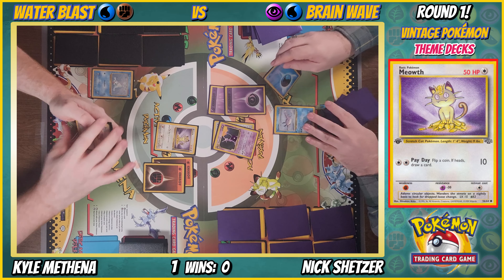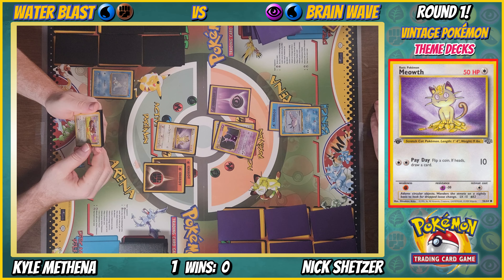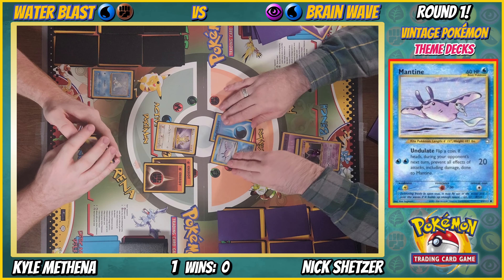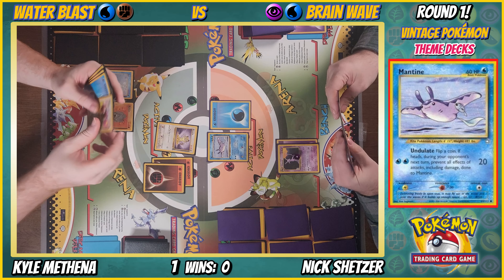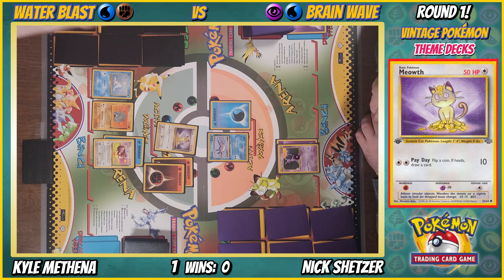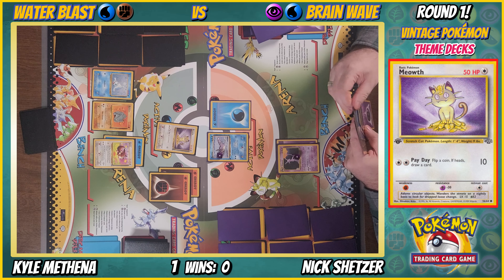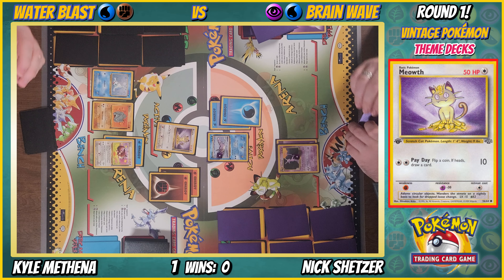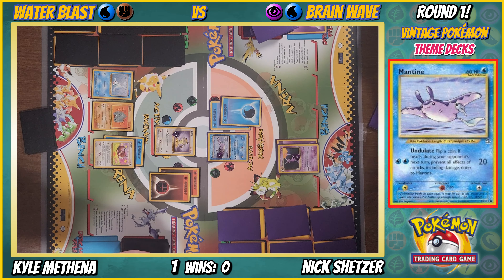Water energy onto Mantine, then I'll just retreat. Rhydon and Eevee. Water energy on Eevee, Payday. Psychic energy on Espeon, Undulate for 40 — you can't damage Mantine next turn. Drawing a card. Retreat for Seel, pass turn. Water energy onto Espeon, retreat. Go Espeon!